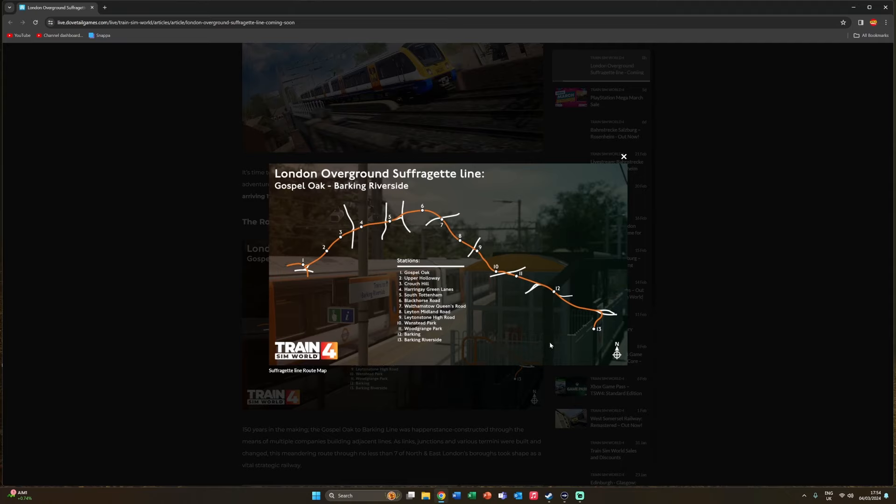The difference with the TSC version is that with that route you got the Class 172 and the Class 378. With this one in TSW4, you are getting the Class 710, and we'll have a look at that shortly.